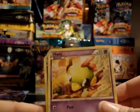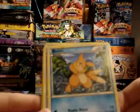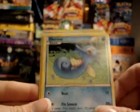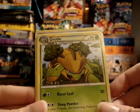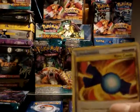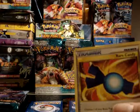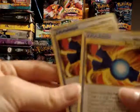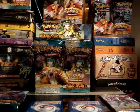So we have Natu, Bleasel, Teddiursa, Poliwag, Horsea, Grottle, Seedra, and another Rare Candy. In the first pack we already pulled a Rare Candy, so you now have two of them — that's pretty good.